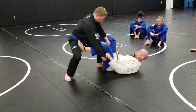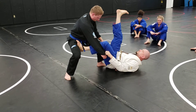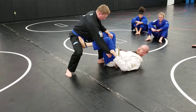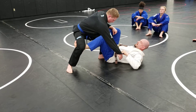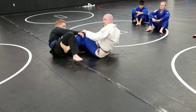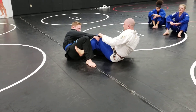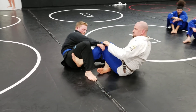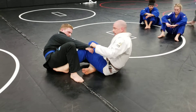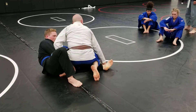Now I'm going to kick my foot that's on his hip — lift it to the sky as I pull on his hand. So I pull him forward, hook the back of his knee, and then I extend my other leg to drop him down. That foot that's on his hip is going to come to my butt. I put the one that's behind his leg on the ground and use him to pull me up on top.